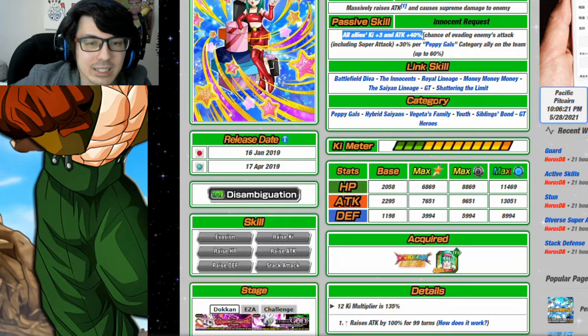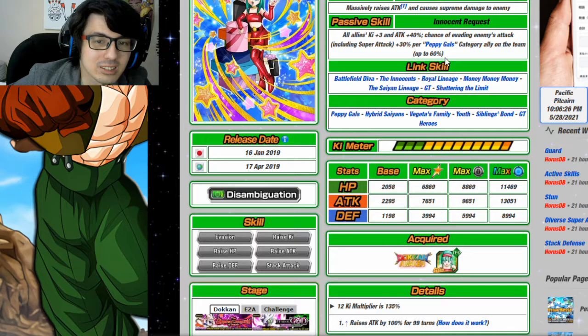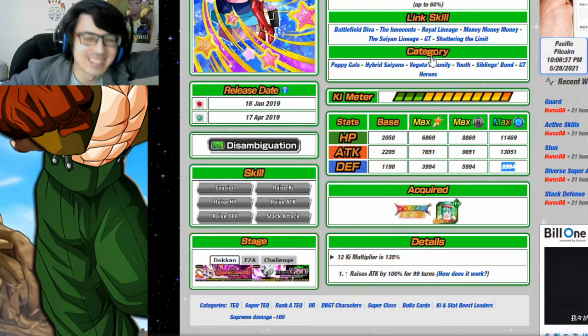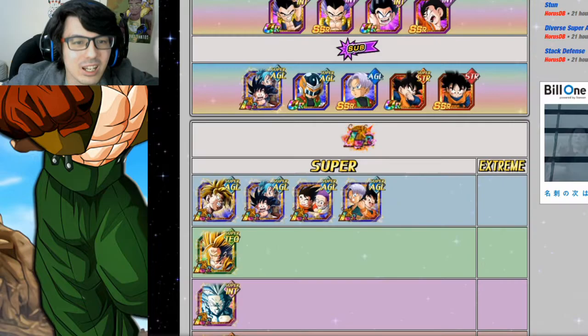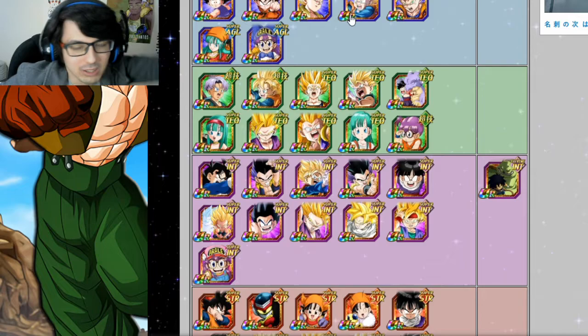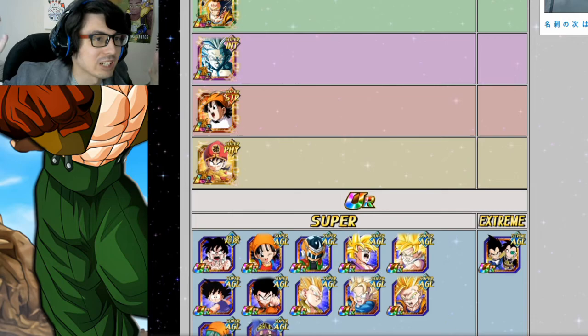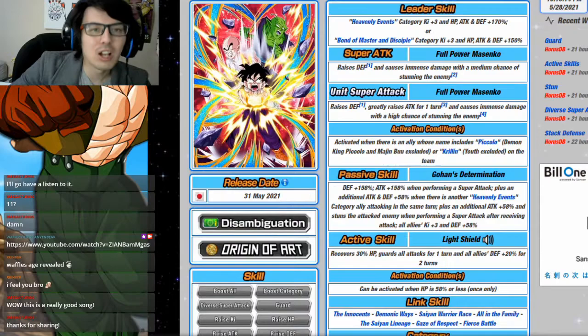The only unit really worth mentioning that we haven't covered is Bulla — she'll be a decent support with All Allies Ki +3 and Attack +40, but because you won't have many Peppy Gals units on the team, she'll get hit pretty hard. She has no defense buff in her passive and only 8,000 defense at rainbow. So she's not the best unit to bring, but she is a good support option. Youth is basically full of linking partners we've already talked about: Goten, Trunks, Go-Tanks, or Gohan plus Gohan.